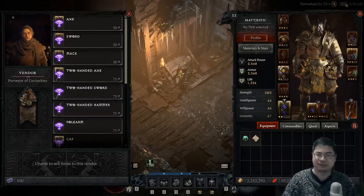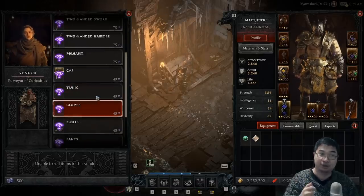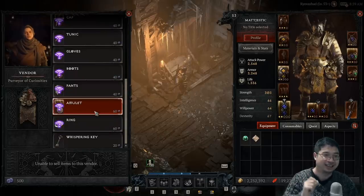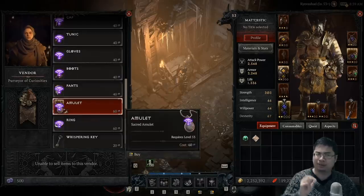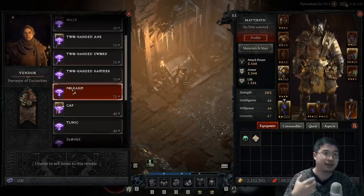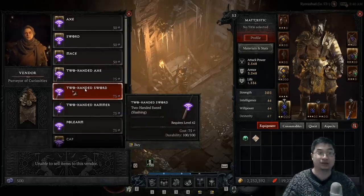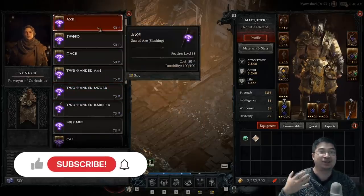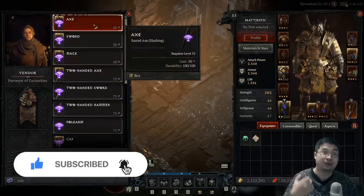Welcome everyone. Today we have a special guide for Diablo 4 about gambling. If you look behind me, you can see something very interesting — the gambling merchant actually allows you to gamble for sacred and also ancestral items. I'll also be trying to gamble for unique items. Notice that my gambling merchant looks different, with icons of items created in the sacred grade color. Let me show you me trying to gamble and then explain how to do this, what the best rates are, and how you can get rare unique items using this method.